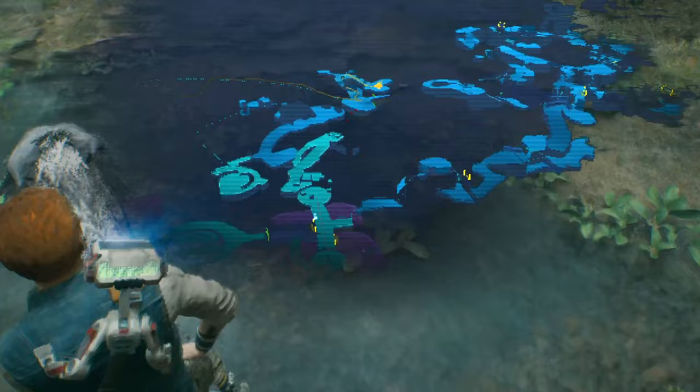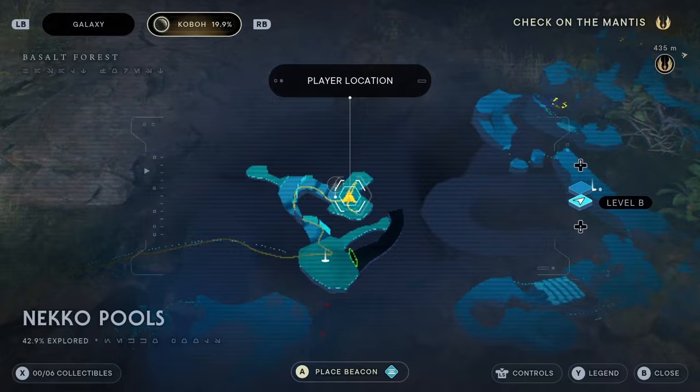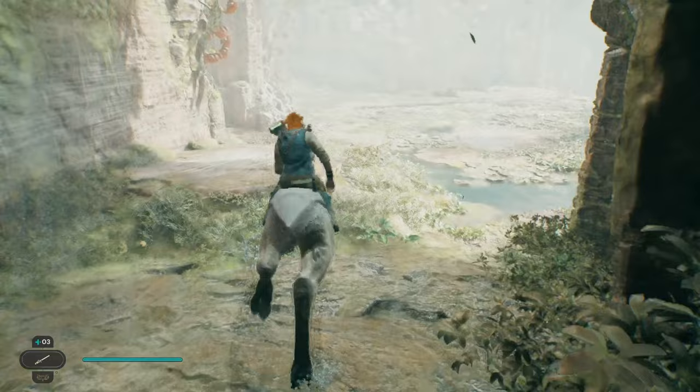So after we have this guy, it wants us to go over this way. It wants to go up the water — this guy can just walk up the water. Let's see if it wants us to go this way or the other way. No, it wants to go the other way. There's probably something back there, but I'm not going to check it out in this guide.